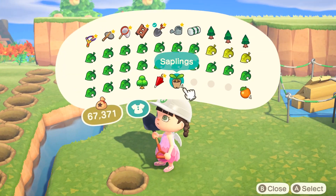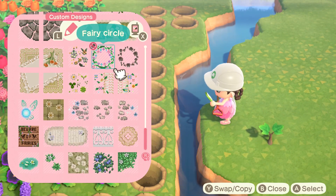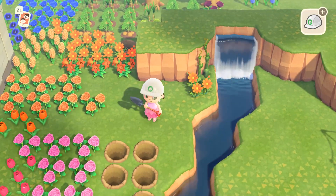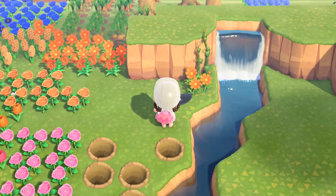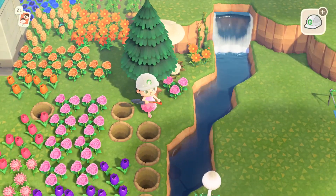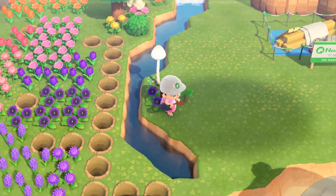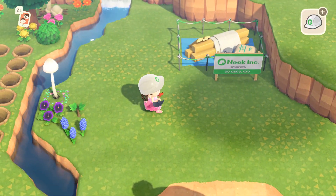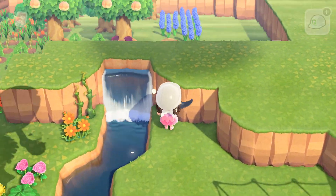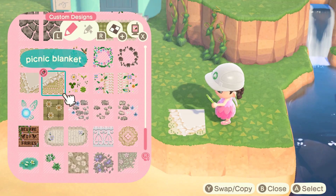I didn't know exactly what I was going for — I wanted it to be a space for her to just relax and maybe fish on the side, because these villagers love fishing. I also wanted her yard to fit the spring cottagecore theme I'm going for. This side looks so chaotic with all the flowers and vegetables in the background but I promise the vision is there. My mind was all over the place — I wanted a picnic area, then some mushrooms, then a bunch of different colored flowers everywhere.